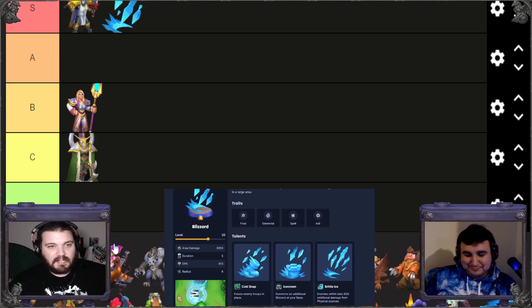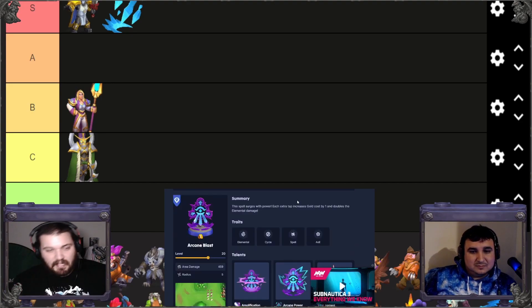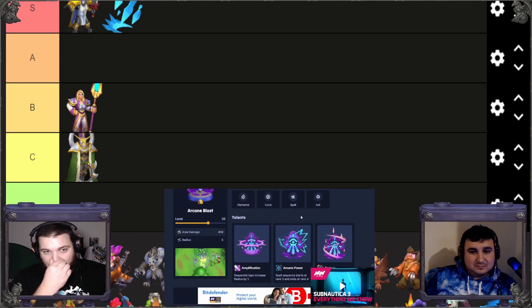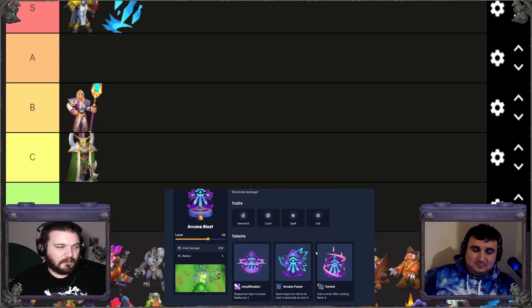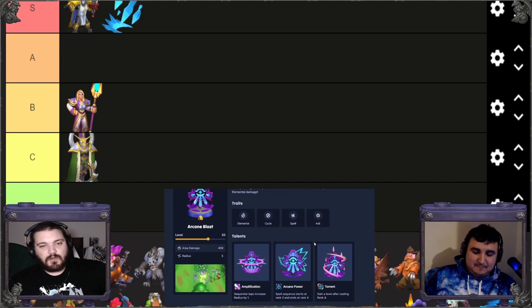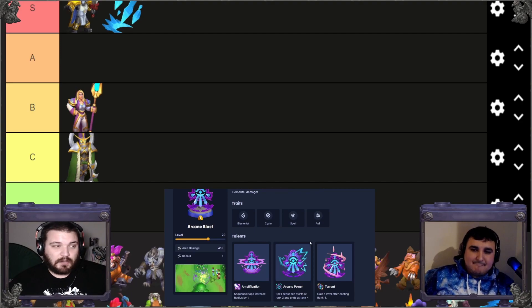Arcane Torrent has niche uses. It starts at one gold and goes up by one each cast, roughly doubling the damage, but the first use doesn't do much. You're stuck with it in your deck which can be a hindrance. It's good if you're using Blood Mage Thanos since it stacks levels quickly. Otherwise the damage isn't very useful — after two or three casts you've spent a huge amount of gold and it still tickles.